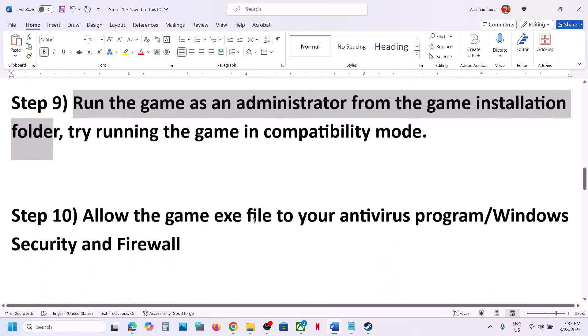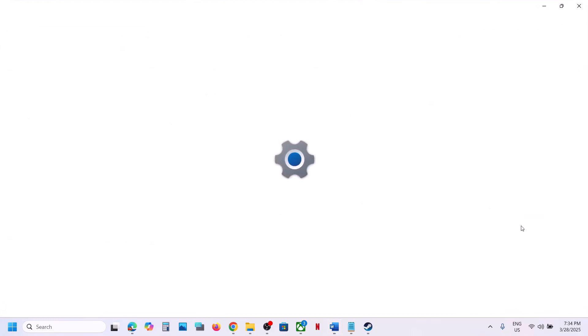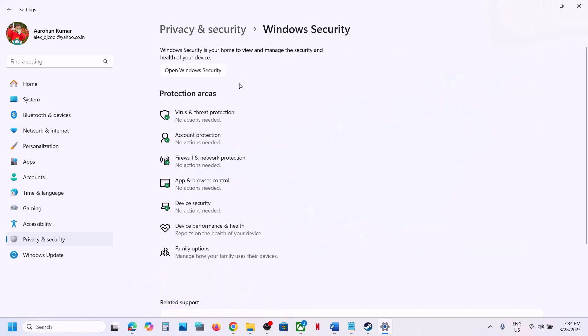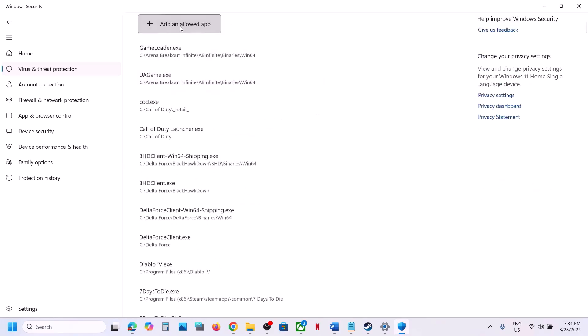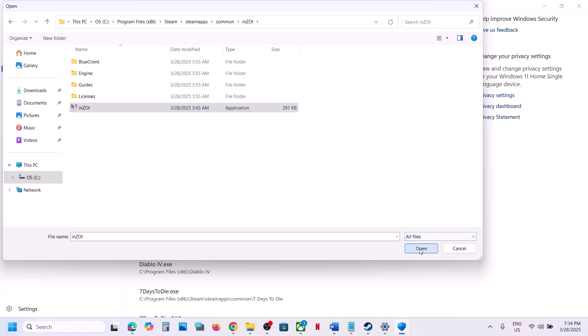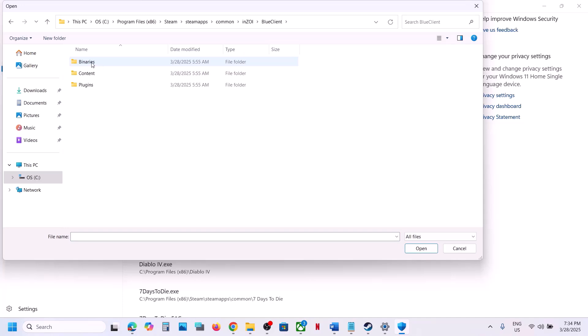The next step is to allow the game exe file through your antivirus program. If you have a third-party antivirus like Avast, Norton, Bitdefender, or McAfee, allow the game exe file in it. If you use Windows Security, go to Settings, Privacy and Security, Windows Security, then Virus and Threat Protection. Scroll down, click Manage Ransomware Protection, Allow an App Through Controlled Folder Access, click Yes, then add the game exe and the Blue Client Binaries Win64 exe files.